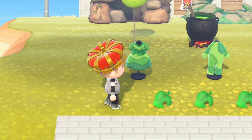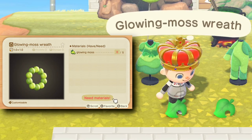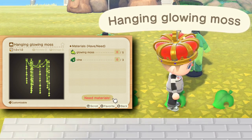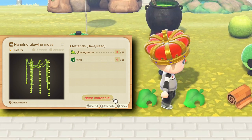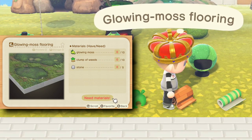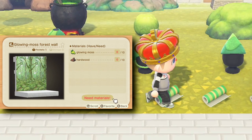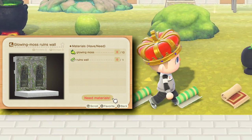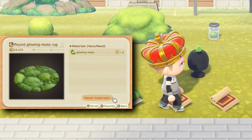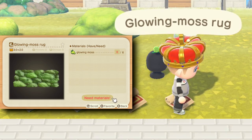The next rows are items I won't be able to show you until we do the house tour. We've got the glowing moss wreath, and you can see what it looks like in the DIY screen. You also have the hanging glowing moss — remember, we're able to hang things from ceilings now. Next up is the glow in the dark stickers. There's also the glowing moss flooring. We have three wallpapers: the glowing moss forest wall, the glowing moss ruins wall, and the glowing moss cave wall. And we have two rugs: the round glowing moss rug and the regular glowing moss rug.